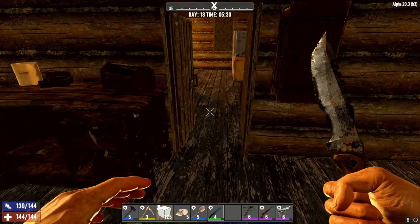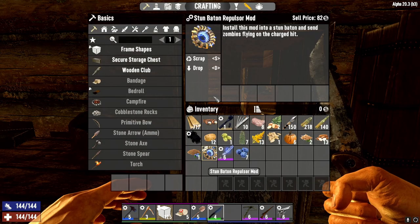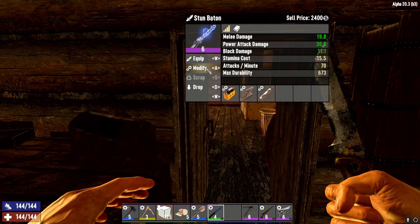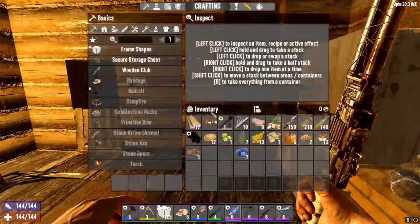We were pretty busy last night — we got some mining done and we also have a crucible made. And this little thing right here: stun baton repulsor mod. Get that added. Now we should do massive damage to those zombies. We'll have to try it out here in a little bit.